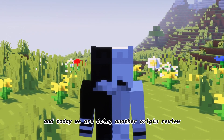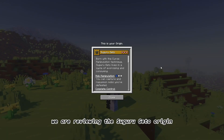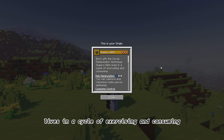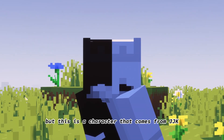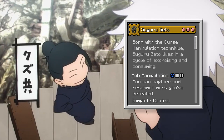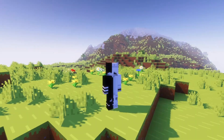Hello everybody, I am NotPog, and today we are doing another origin review. For today's origin review, we are reviewing the Suguru Geto origin. Born with the curse manipulation technique, Suguru Geto lives in a cycle of exercising and consuming. This is a character that comes from JJK, otherwise known as Jujutsu Kaisen, in which we also covered the Mahoraga origin — both made by Redwood.